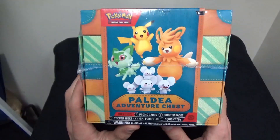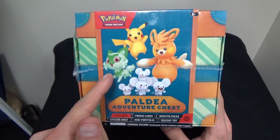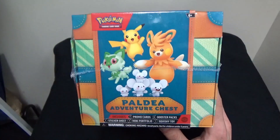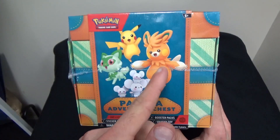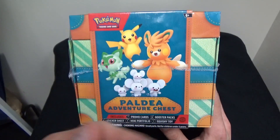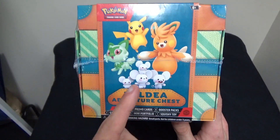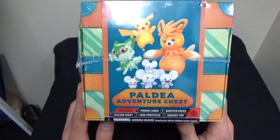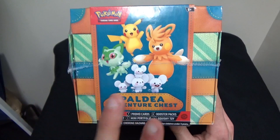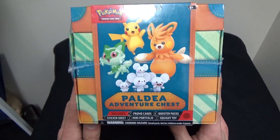Up at the front of the box, we have a picture of Sprigatito, the grass type starter from Scarlet and Violet. We have Pikachu, the company's mascot. We have the ninth generation Pokemon's Pikachu clone, Pommot — the fully evolved form of Pommie, which evolves into Pommo and then Pommot. And down here we have Mousehold, the evolved form of Tandemouse, which starts off with two mice and then they get two kids after they evolve, which is really cool.